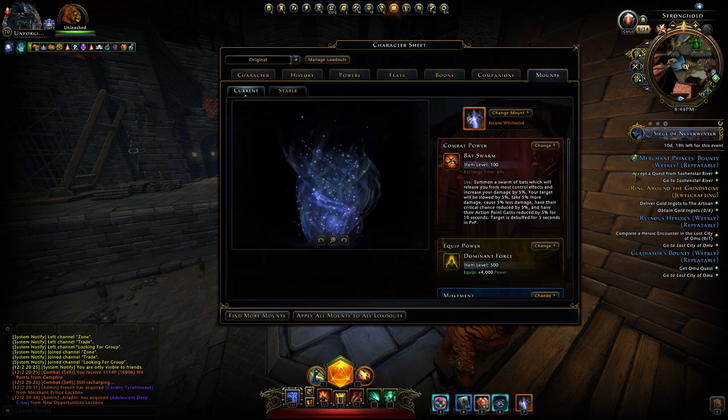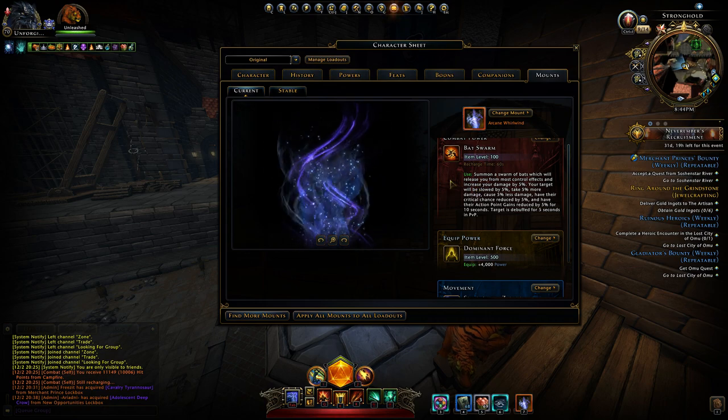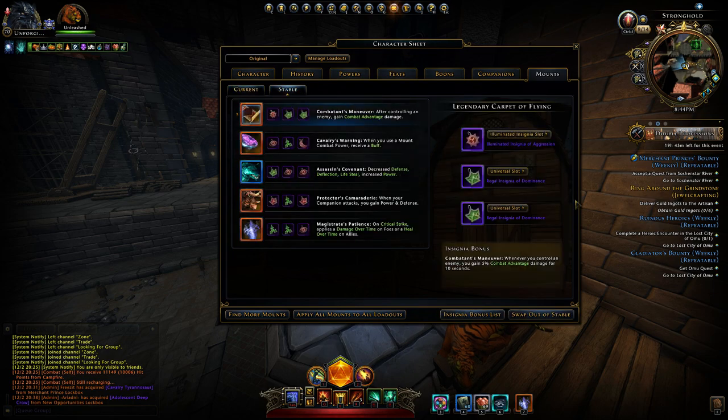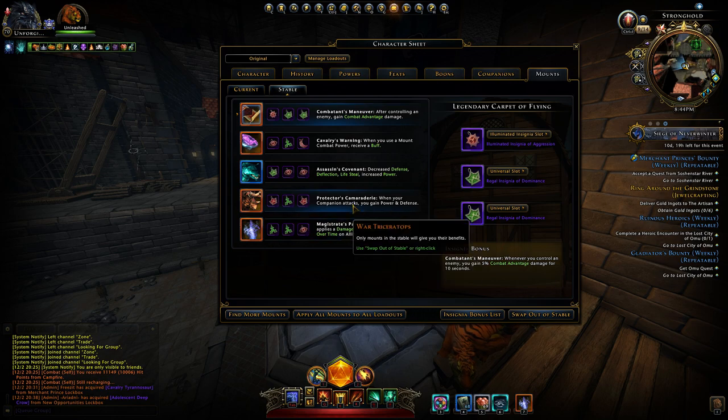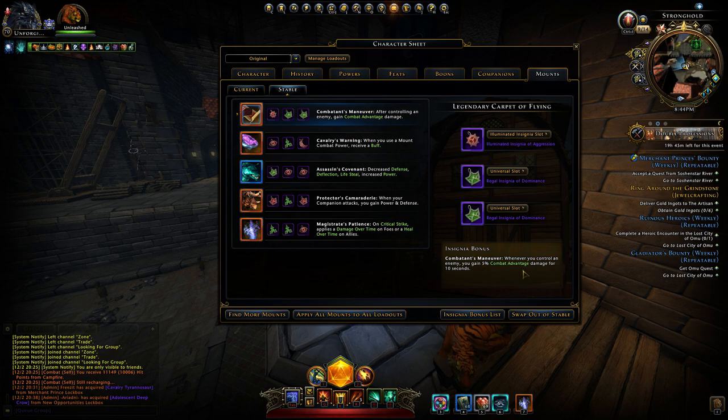About the mounts — everything is the same. Dominant Force, 4000 power. Bat form — still the best for me, so I'm still using it. That's gonna stay like that. Insignias: Magistrate's Patience, Protector's Camaraderie, Assassin's Covenant, Cavalry Warning, and Combat Maneuver. Whenever you control an enemy, you gain 5% combat advantage damage for 10 seconds. Works with adds on Slams, sometimes with Crescendo on the boss. The insignias are mostly Dominance. I did slot some Aggression ones to compensate some armor pen. Dominance, Skill, couple of Aggression, Dominance, Dominance, Skill. I'm satisfied with it. I don't mess around with insignias a lot.